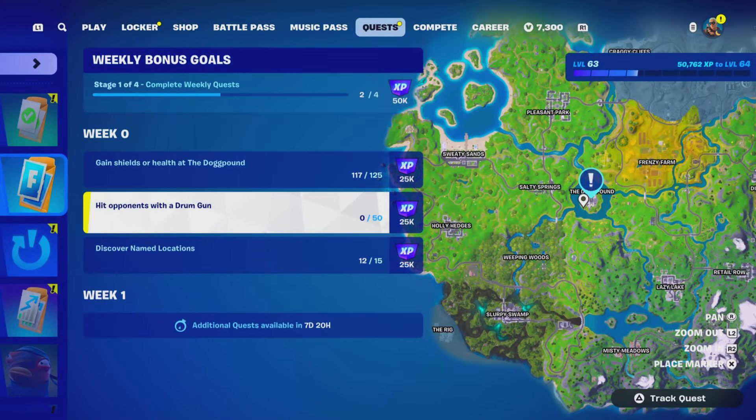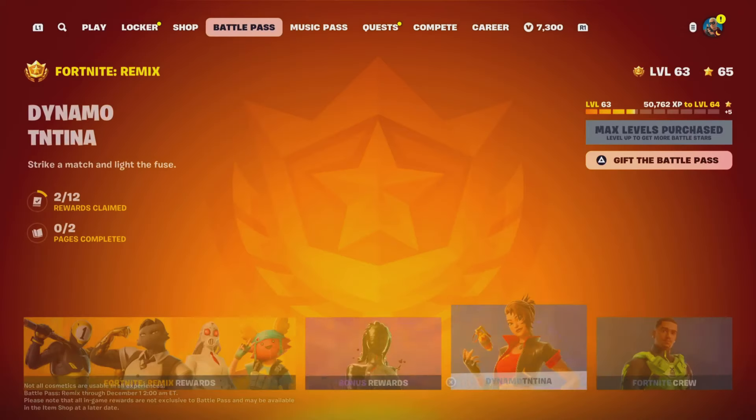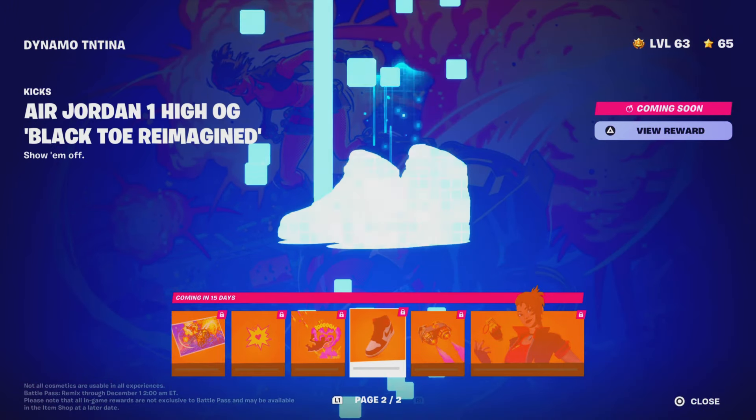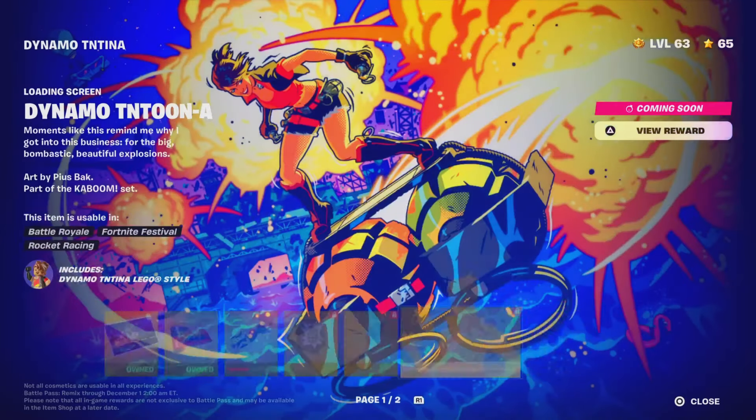As you guys can see, if you go to Quest, all you have to do is complete weekly quest challenges, which will be available in a week to get the rewards and the Jordan shoes you see right here, which is honestly super insane. Let me know down below in the comments what you guys think about this, what color you think it is, and if you guys are gonna get it. You just gotta complete weekly quest challenges to get this specific reward because it looks very cool.